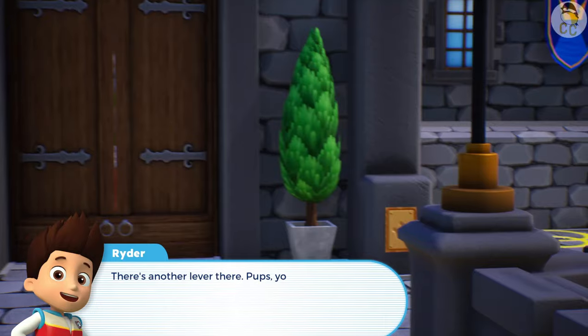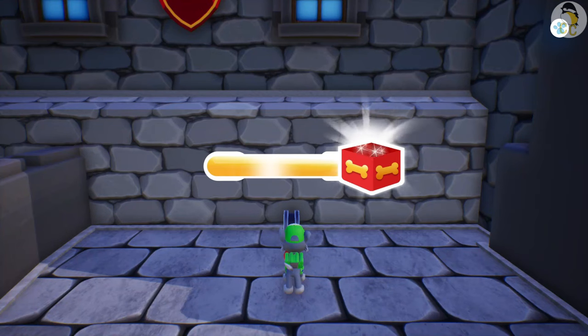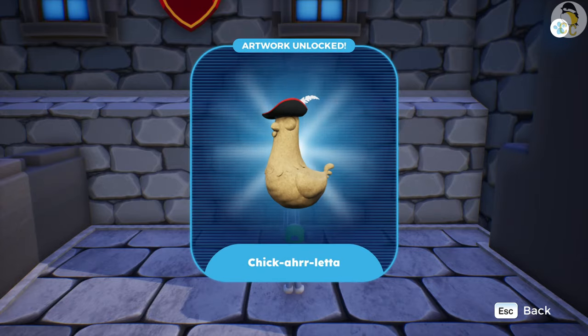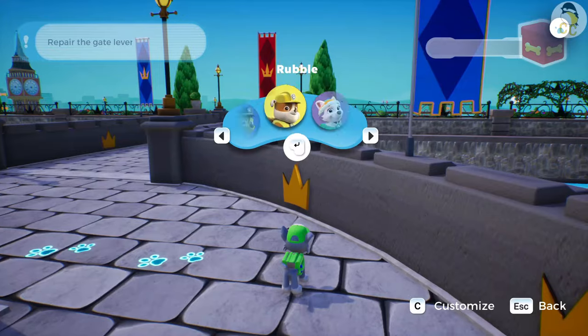There's another lever there. Pups, you know what to do. Wow. New Chickaletta artwork. Choose a pup. Rubble.